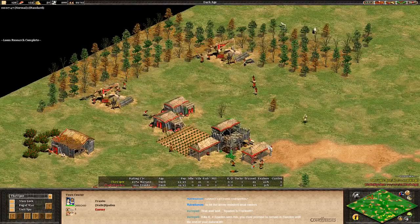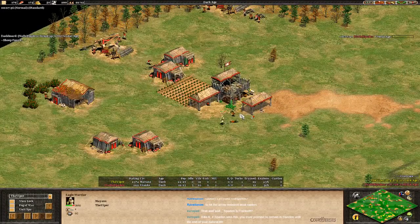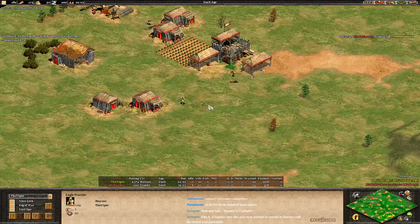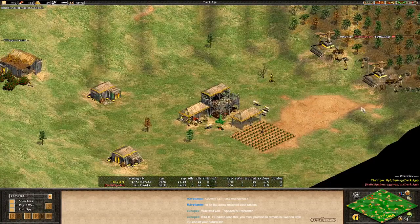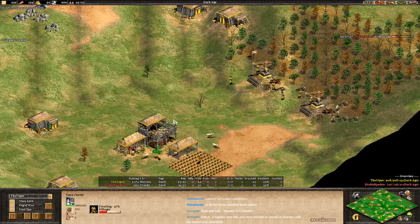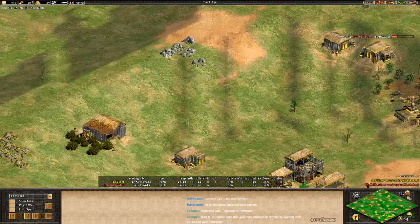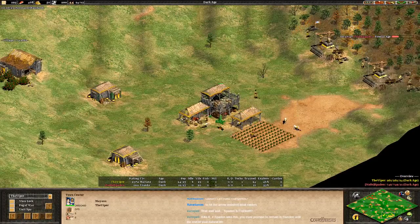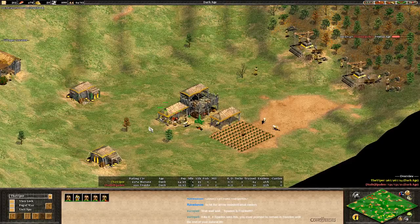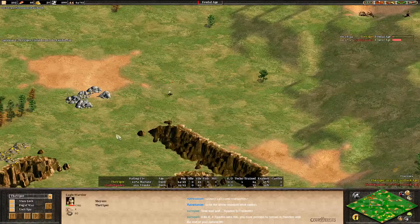Honestly, Spaden should win this game — I'm going to go ahead and say that right off the bat. Spaden missing a couple sheep, which is a bit of a bummer for him. Viper running directly under the TC — Eagle Warrior is going to survive but he's going to lose a pretty significant amount of HP. Viper did not decide to Drush. He's at the moment on 23 vils, which would suggest to me that maybe he's going to go onto gold here, but I'm not sure.